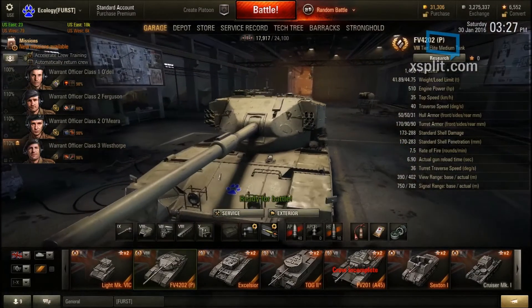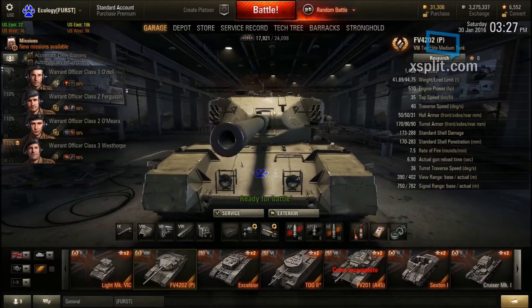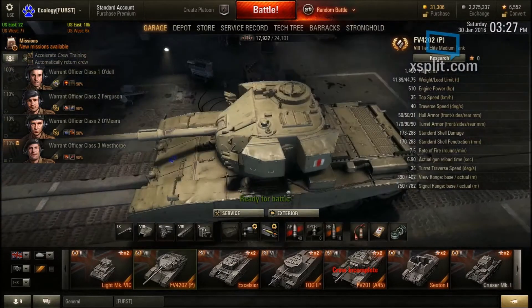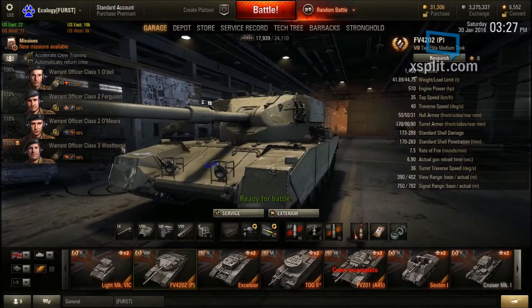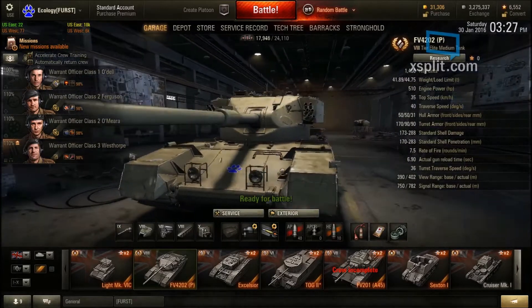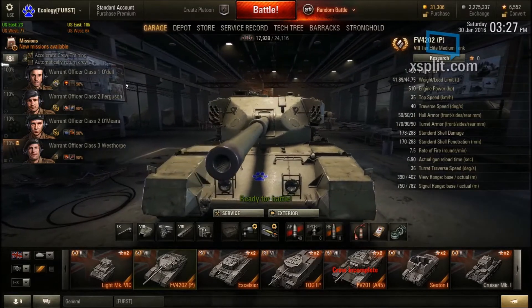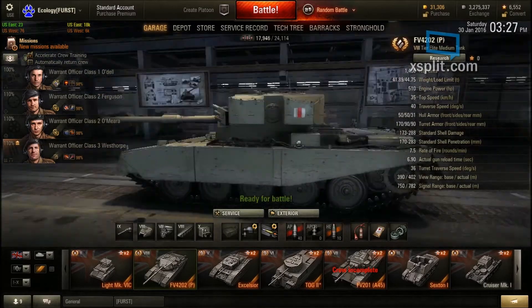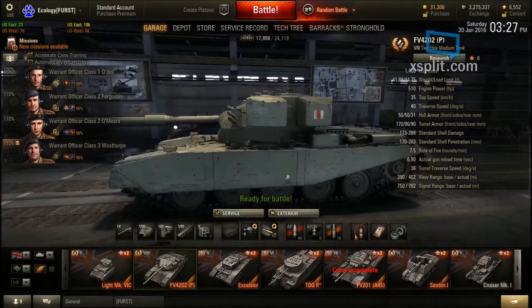It has 1,400 hit points, which is okay for a tier 8. It weighs 41.89 tons, which is a lot. It has 510 horsepower, which isn't really good but I don't have a problem with it. Top speed is 35 km/h — a nerf of about 5 km/h from the tier 10 version, which was 40 km/h. Traverse speed is 40 degrees per second, which is alright.